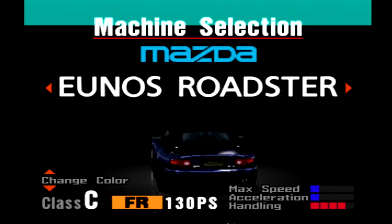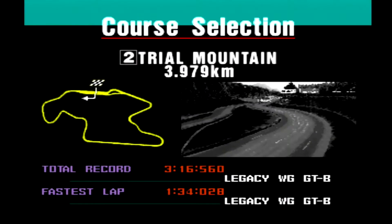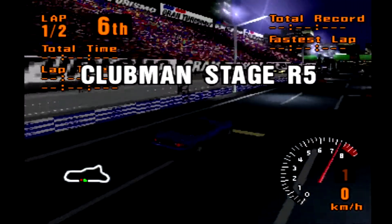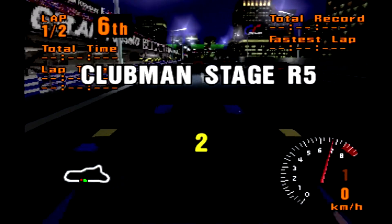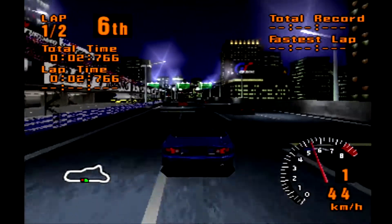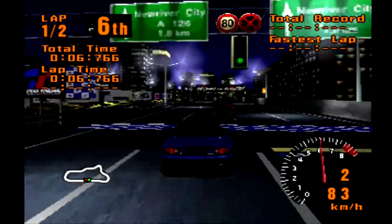What color? I think it's marine or blue. Now for a tight city street — it's not really tight, but it is a street course after all. I'm thinking the Eunos Roadster could be a good match for this track.